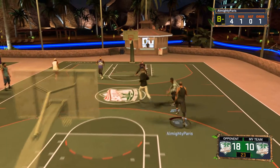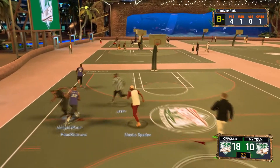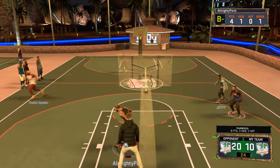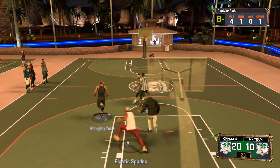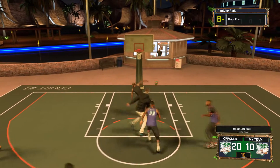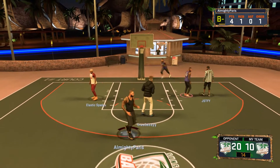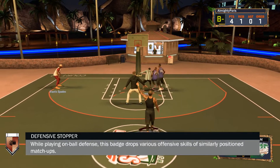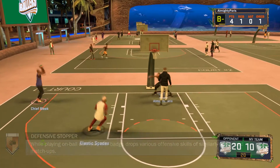Now onto the defensive badges. We got Defensive Stopper, Pick Dodger, Pick Pocket, Rim Protector, and Chase Down Artist. All of them are great badges to have at bronze or anything else. Defensive Stopper is exactly how it sounds — pretty much like a lockdown defender. You can lock people up and it helps you play better on-ball defense.